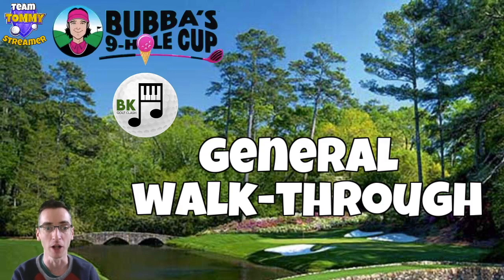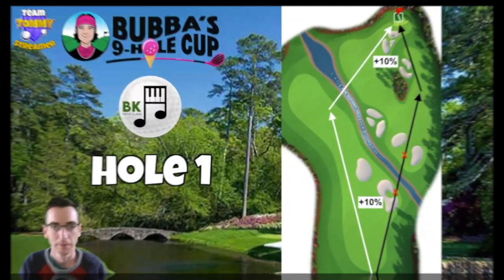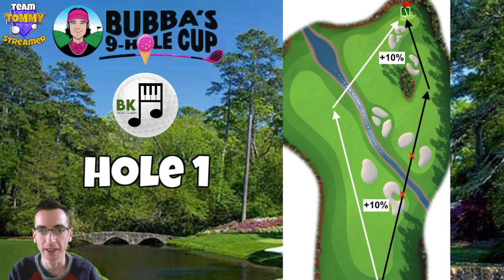Let's get started with hole number one, which is a par four. We've got two routes here. The usual route is going to be the white arrow on the left, although this is the less aggressive of the two routes in terms of chance for an eagle — be laying up down the fairway there. We are going to need at least a power two or power three ball here even from front tee because the second shot is going to be a wood club.